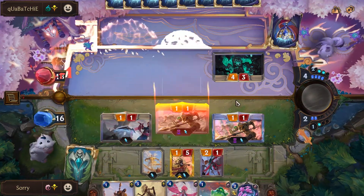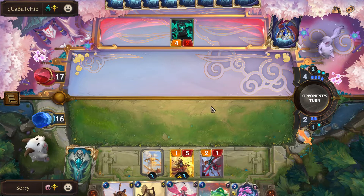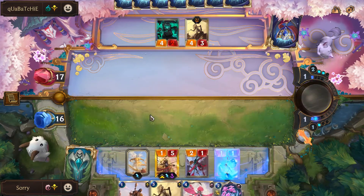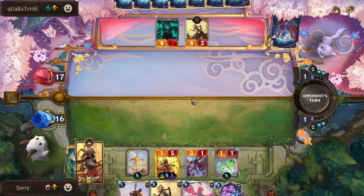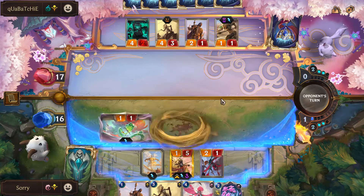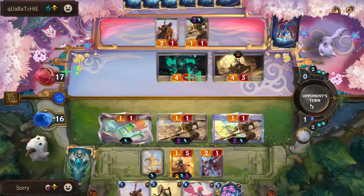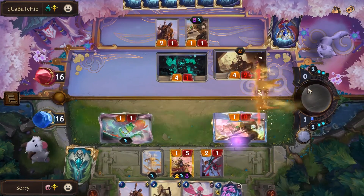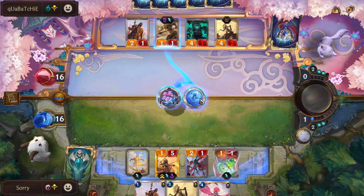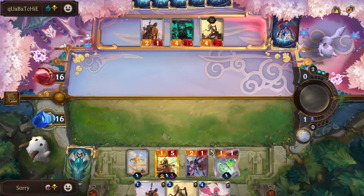He's going to try to kill Azir. I'll keep two mana up this turn. We can't play Dune Keeper anymore since he summoned his own. The elusive unit attacks and summons more units to level Azir. He could be looking for a Thresh — I feel like I have to stop it. Thresh would be so bad for us. And he does have it.